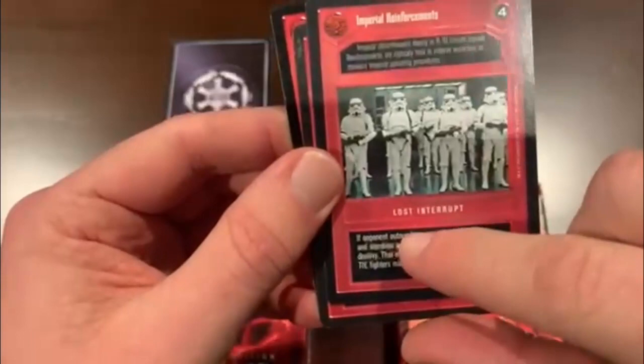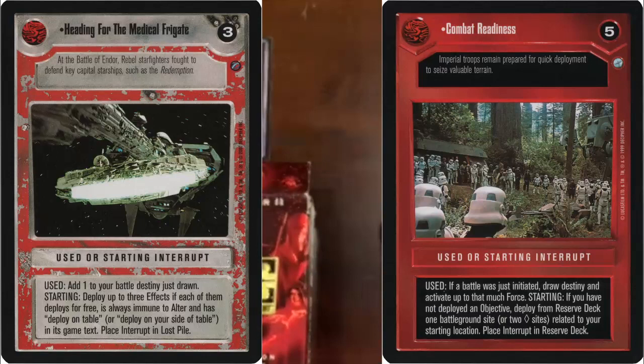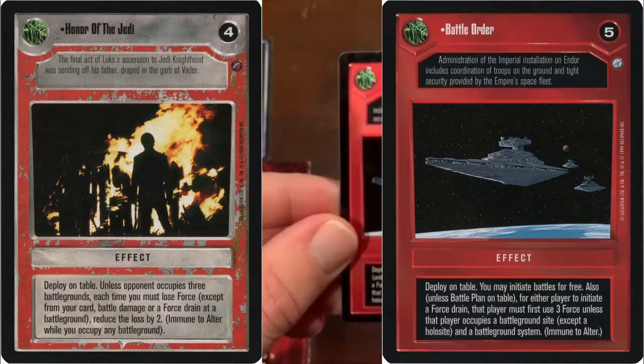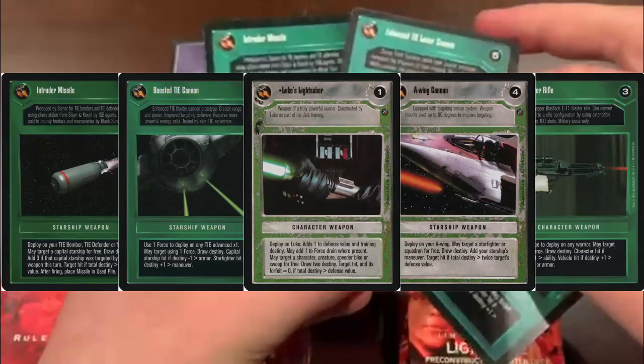Then you have a Used Interrupt, which is played and then recycled back into your deck. There's also something called a Starting Interrupt you would use to begin the game. And there's one more thing called Effects, which are passive ongoing buffs to your deck. Our last card type, not used in a lot of decks, is weapons — everything ranging from blasters to TIE cannons to capital ship weapons like this Intruder Missile.